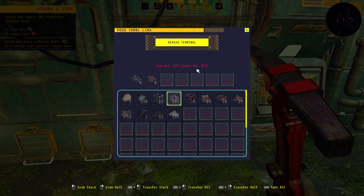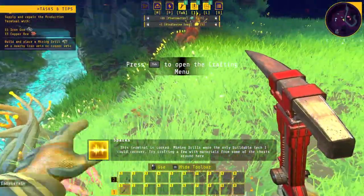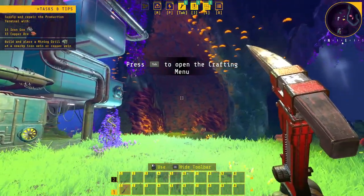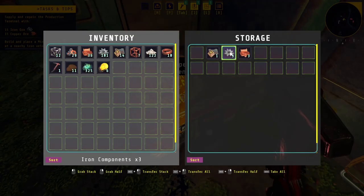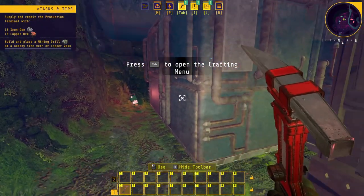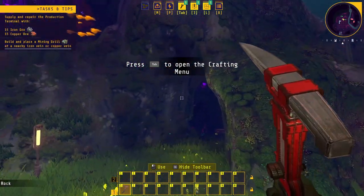So I gotta repair the terminal, so I gotta get iron ore and copper. As you can see, that's gonna be an iron deposit right there and then a nice big copper deposit over there. There is inventory crafting — it's a different kind of crafting mechanic. You don't actually necessarily need the components as long as you have the resources, like processed iron and copper ingots. Then you can actually craft the recipe without having to craft the subcomponents first.